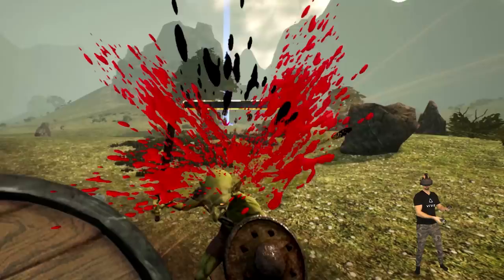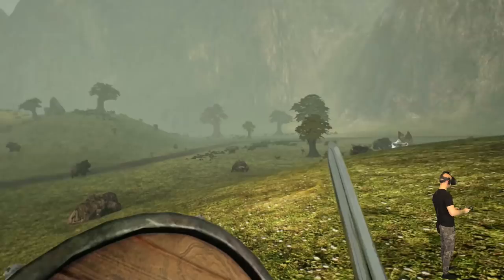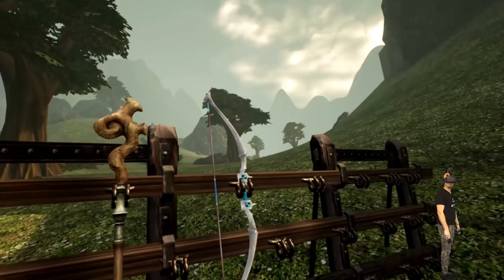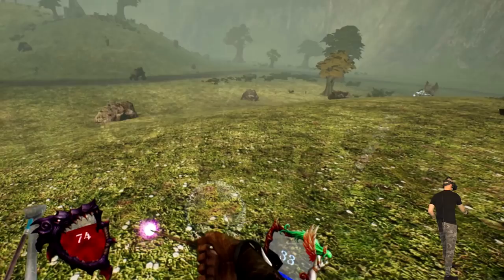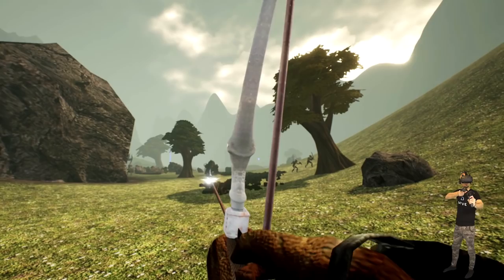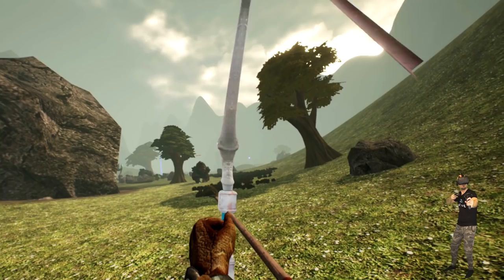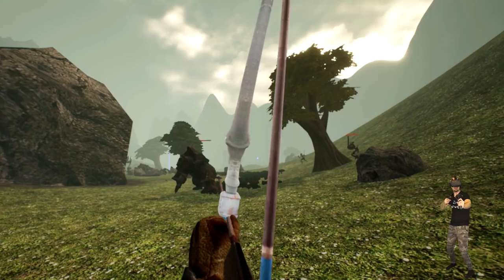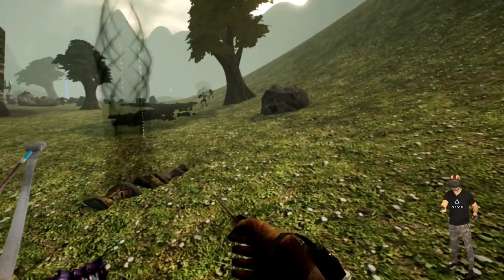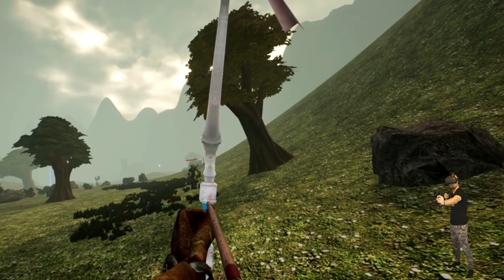I need to kill those small guys and return to that safe place. Wait — we had a bow! I need to try this. Let's see the bow mechanics. I need to fight that big boss. It feels okay — it's not The Lab and it's not Apex Construct — the bow mechanics are not perfect but they feel okay. And look at that — those arrows are stuck on him, that is really cool! It's quite difficult to aim though.